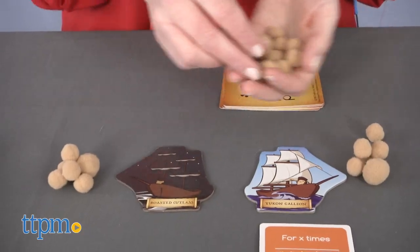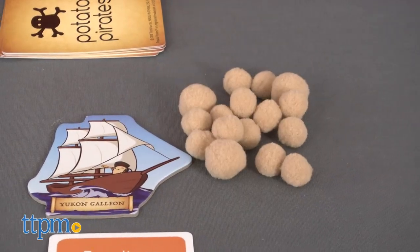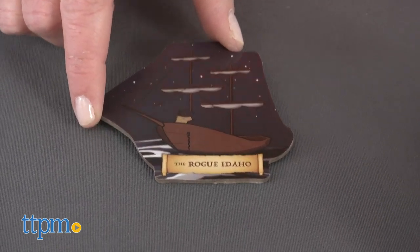When you attack a ship and fry or mash potatoes, that number of Potato Crew gets eliminated. If a ship ends up with no Potato Crew, it has sunk and is removed from play. If a player loses both ships, that player is eliminated.